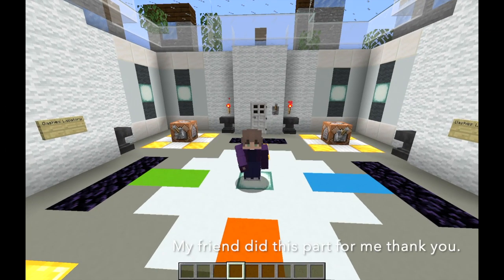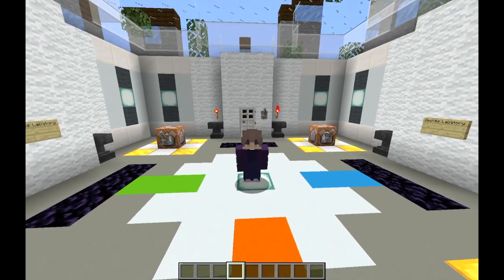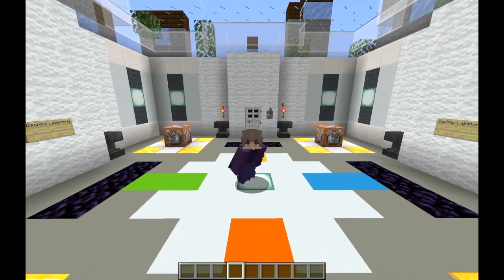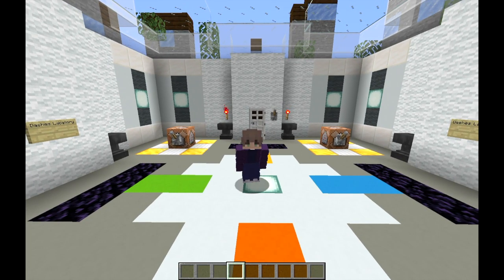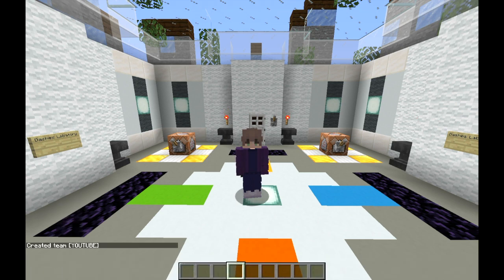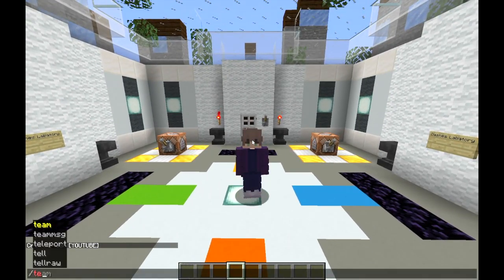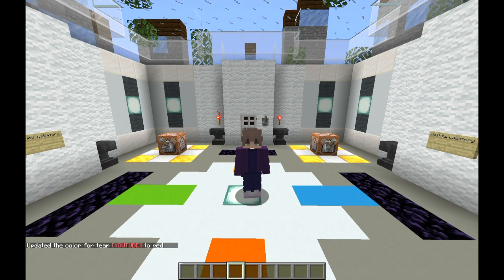Okay guys, now we're going to do the same thing but with multiple colors. This time I will be making the YouTube rank from Hypixel. Once again, this is just an example and you can do this with any color or prefix combination the game allows. Alright, to start off we once again need to make the team — execute the command /team add YouTube. The team has now been created. Next do /team modify YouTube color red. Your name will now become red upon joining the team.